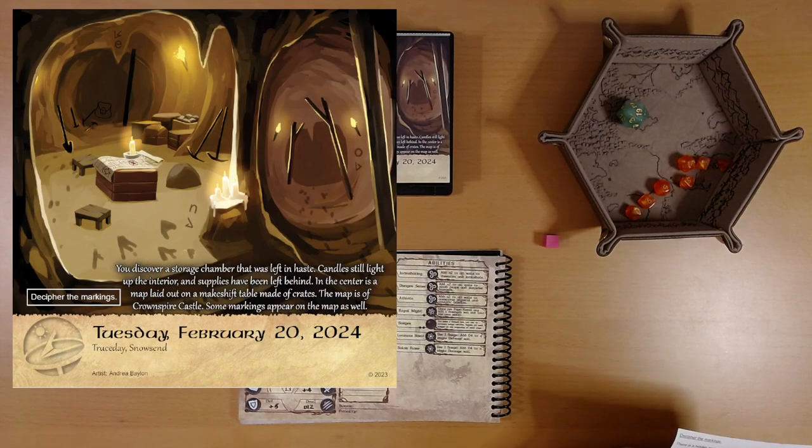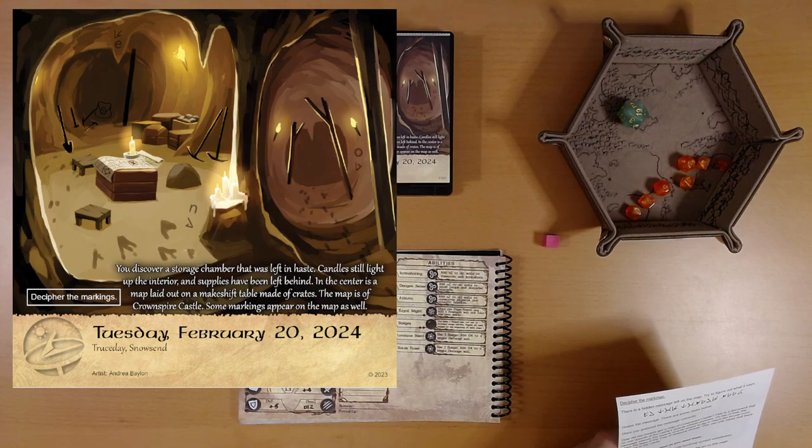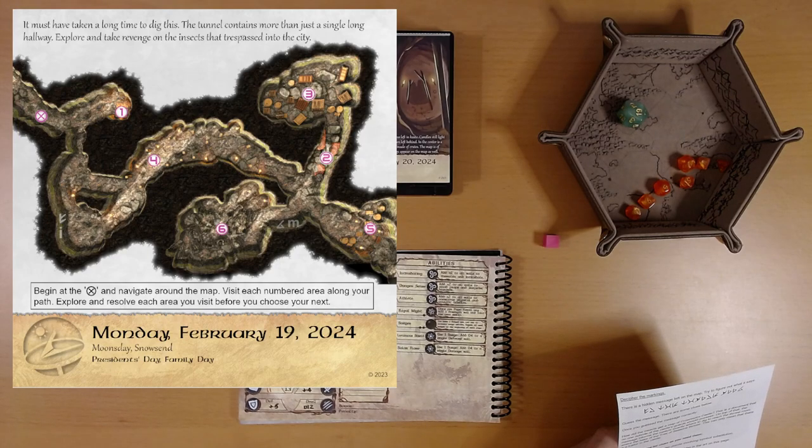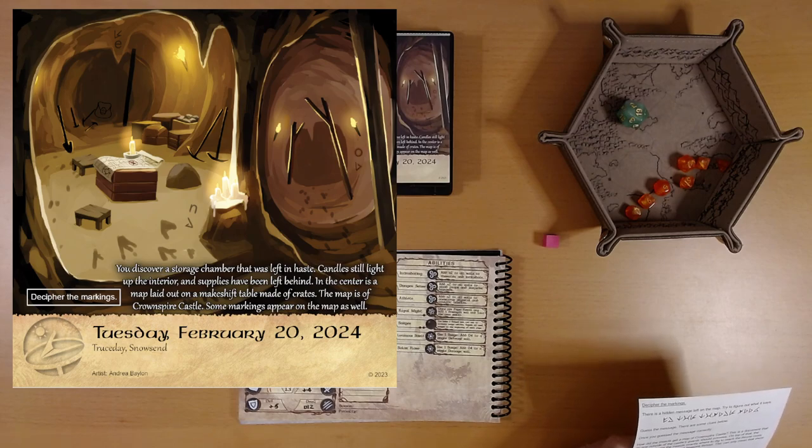You discover a storage chamber that was left in haste. Candles still light up the interior, and supplies have been left behind. In the center is a map laid out on a makeshift table made of crates. The map is of Crown Spire Castle. Some markings appear on the map as well. I noticed these the day before on this map here. Over on the left, there's a symbol and a letter. There's one on the floor, and there's also a hidden icon here.